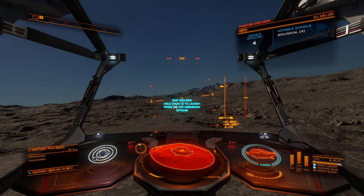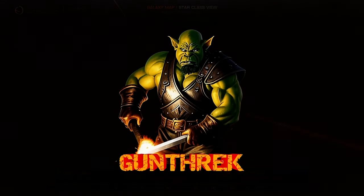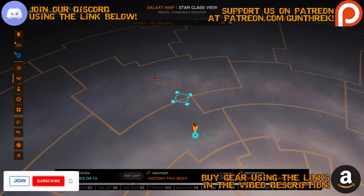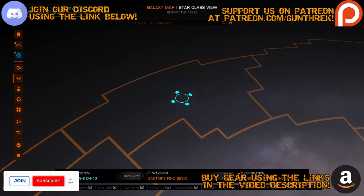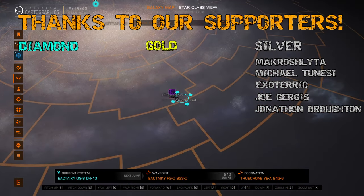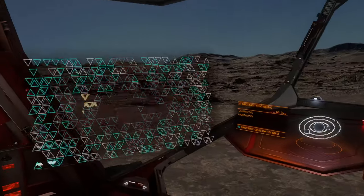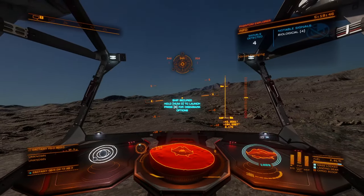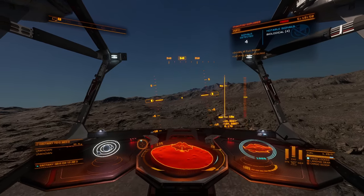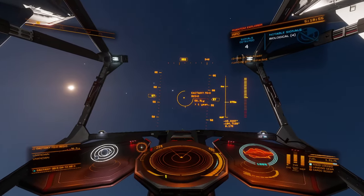Hello commanders and welcome back to Elite Dangerous: Journey Across the Galaxy. We are continuing on our way out to Beagle Point. We've already passed through the galactic center, having started way back at the bubble. Current number of jumps to our next waypoint is still 213, so we've got a long way to go. Let's go ahead and get off the ground into space.